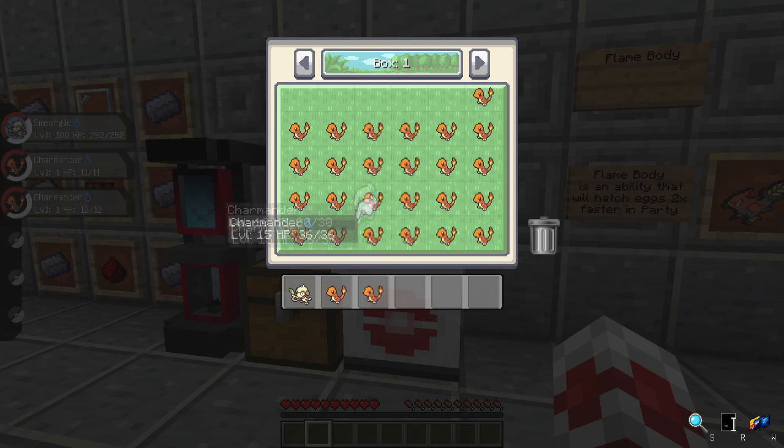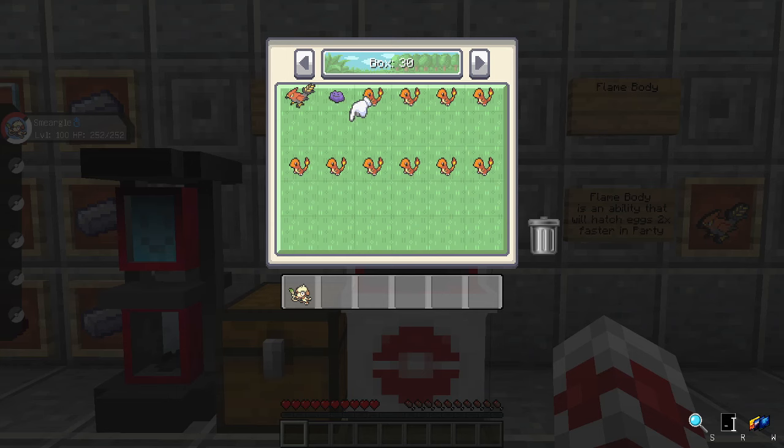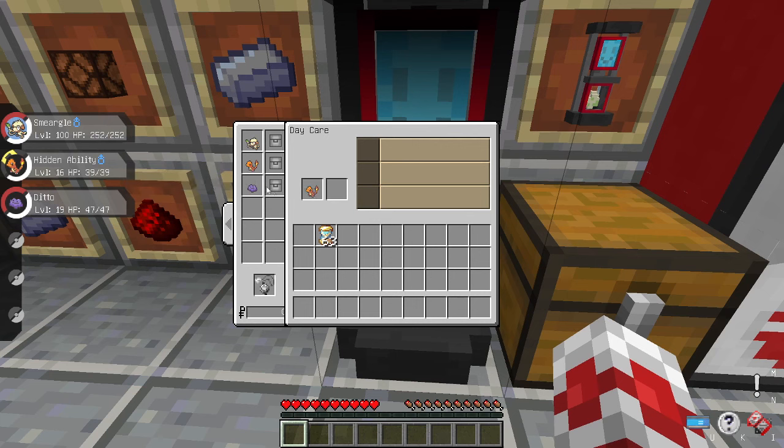After some technical issues, I'm back with all the Charmander I need. I have one for each IV — HP, attack, defense, special attack, special defense, and speed — plus the hidden ability, a timid nature, both a male and female just in case, and one that's enormous for the size. The first thing I want to do is work on the hidden ability. Since it's on a male, a male cannot pass down the hidden ability when breeding same-species Pokemon, so I need to get it onto a female by breeding with Ditto.